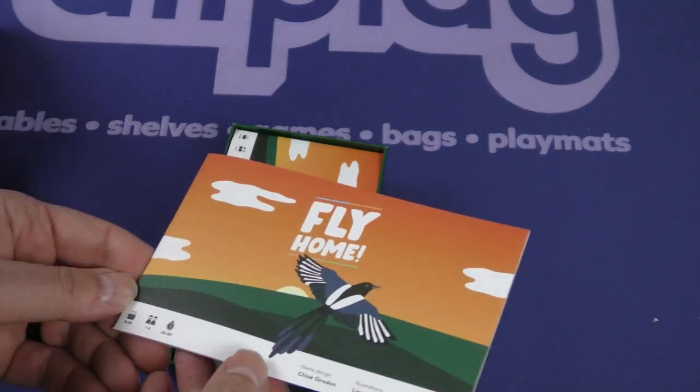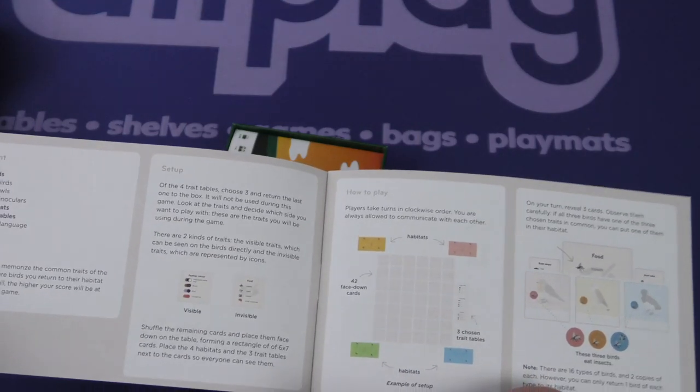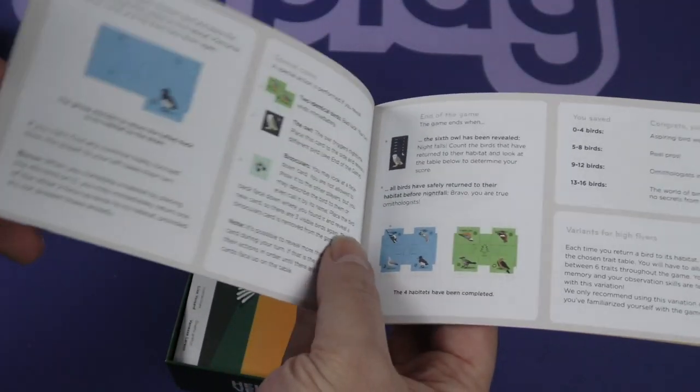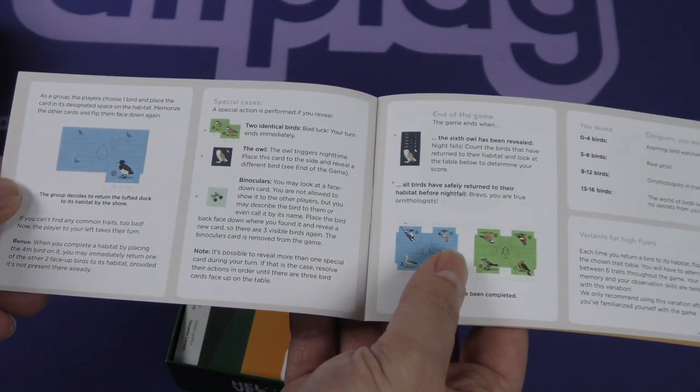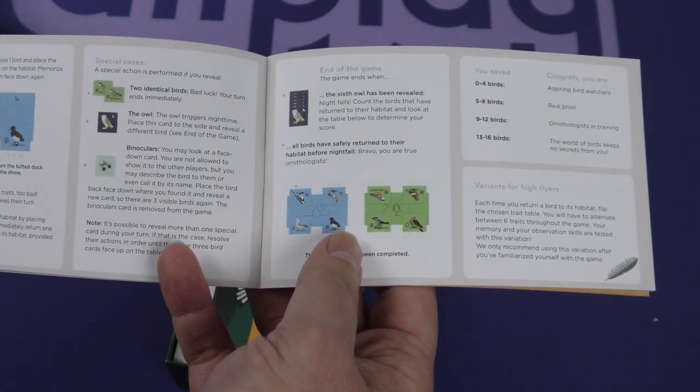Let's take a look at our rule book. Here we see our setup, how to play, taking turns in clockwise order, some special cases, and the end of the game. When the sixth owl has been revealed, night falls.